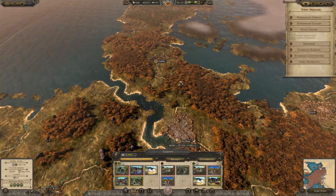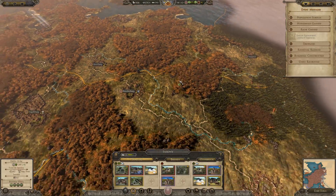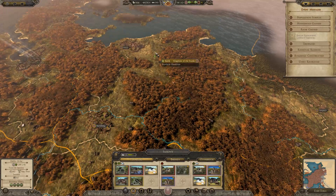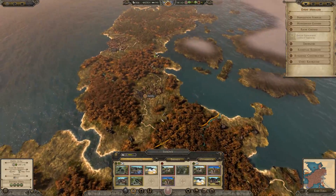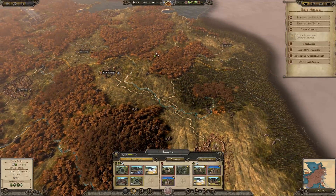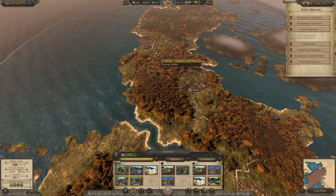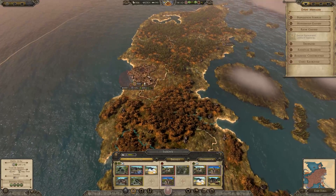What I like to do is have just one recruiting province — a province with a barracks, a blacksmith, and a fletcher — so that I can build it all in one spot. But the problem is if I go somewhere with that army and say one of my armoured swordsmen gets wiped out, I've got to track that whole army all the way back there to re-recruit that soldier.